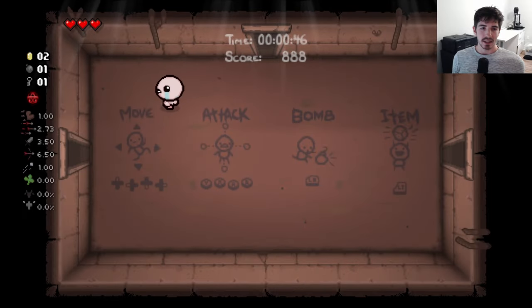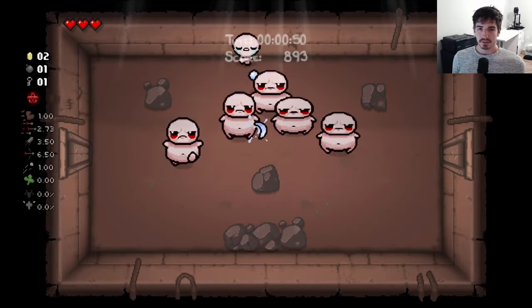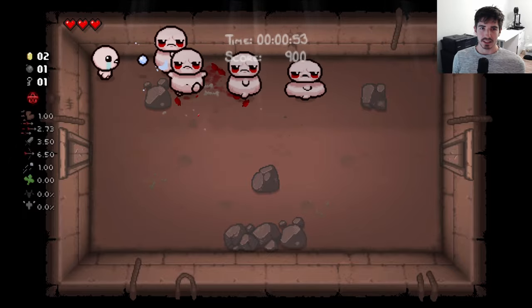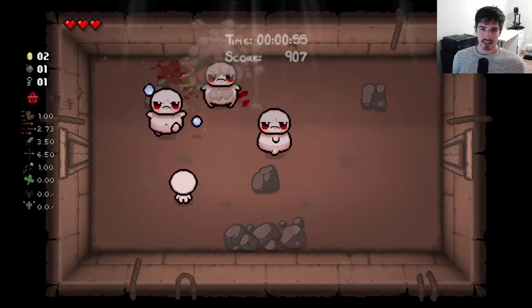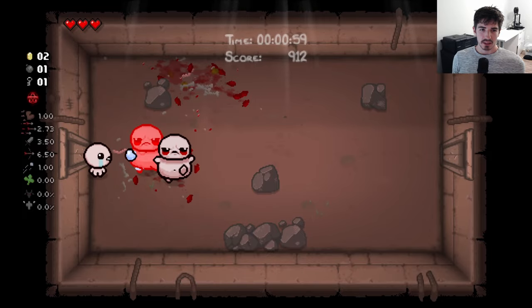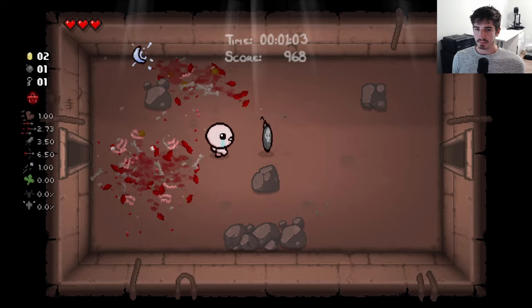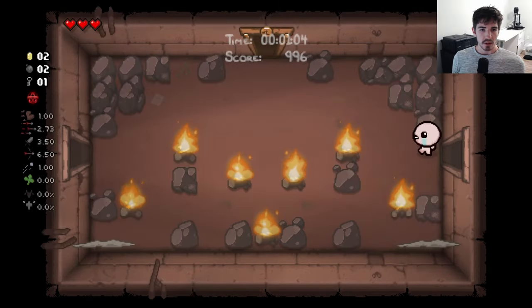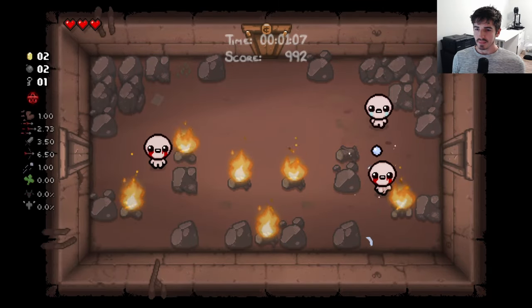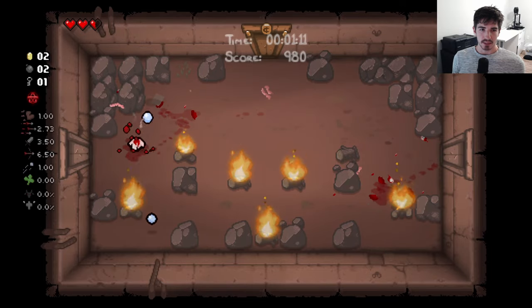We have to fight off all the monsters and all of Isaac's demons as he's trying to escape his mom — that's the basic premise. Now there's not going to be a whole lot of that going on in the game itself; that's more of an underlying theme, and you'll see the bosses play into that a bit. But aside from that, it's a classic dungeon crawler kind of vibe — running through clearing rooms, all that good stuff. And where this game really shines, in my opinion, is the item combinations.